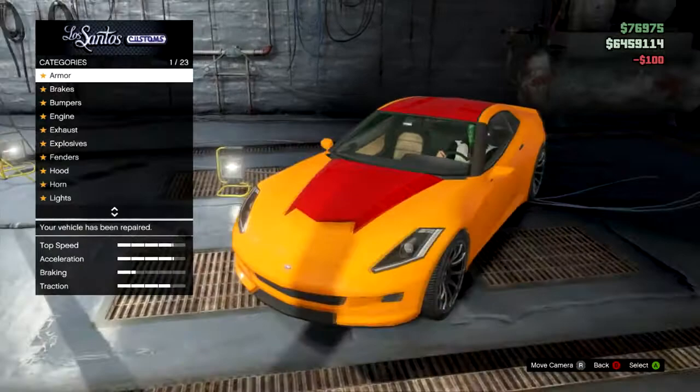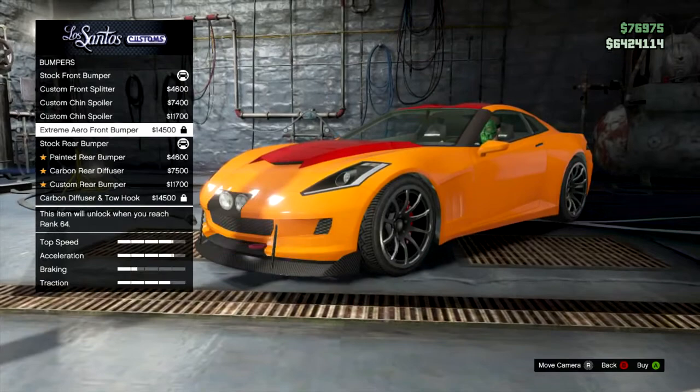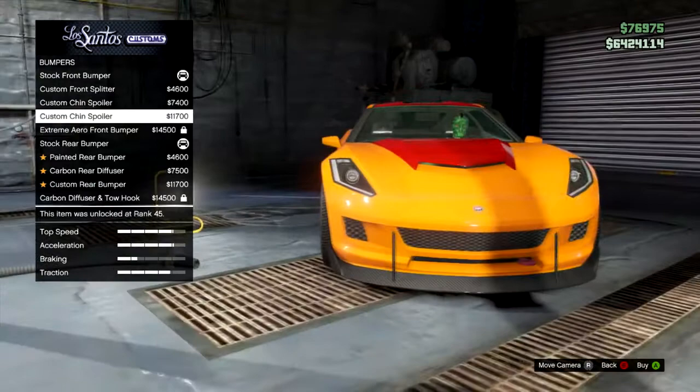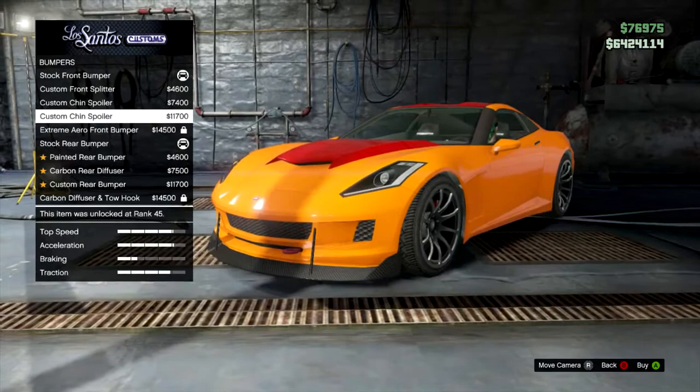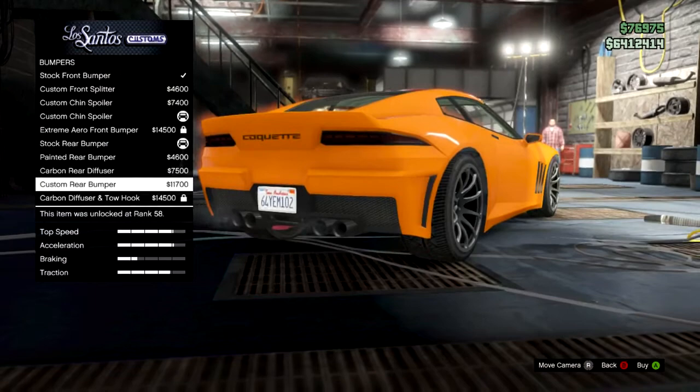We're going to stick on full race brakes and go to the front bumpers. There's a custom front bumper, a custom chin, a custom chin spoiler, and an extreme aero front bumper with two little lights — but I haven't unlocked it yet, I need rank 64 and I think I'm around 61. On the back we have a painted rear bumper, a carbon rear diffuser, a custom rear bumper, a carbon diffuser and a tow hook, but the tow hook is high rank too. We can get the custom rear bumper though, which is what we're going to do.